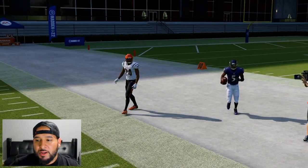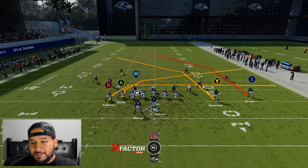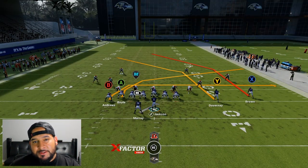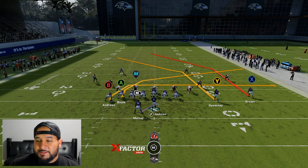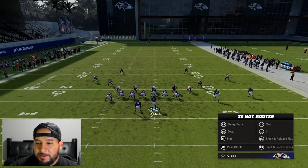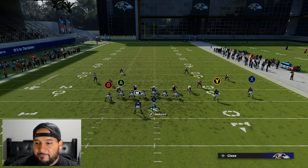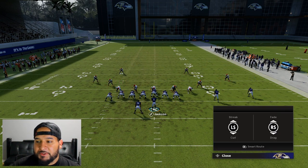Against cover four, as you can see we have the play flipped. If you're on the right hash, you want your running back on the left; if you're on the left hash, you want your running back on the right. You're going to set this up differently than against cover three. First, put B on a streak, give the delay fade to A, put the running back on a curl route, and put X on a streak.